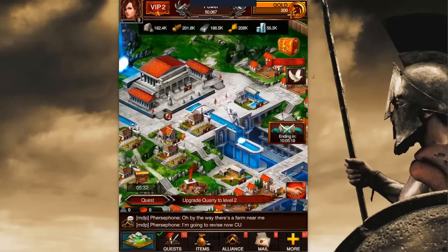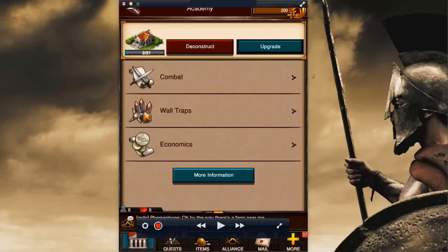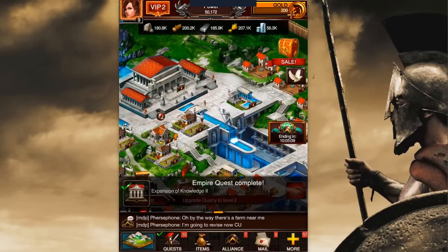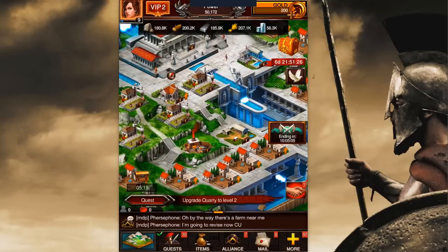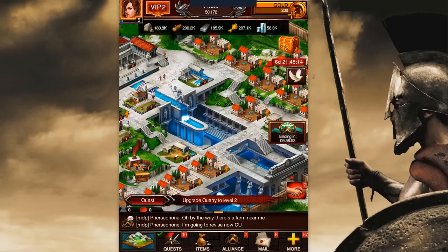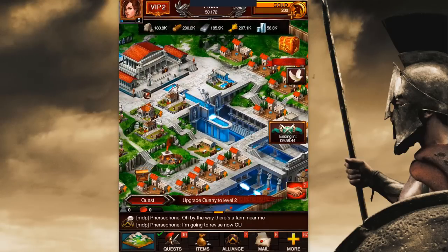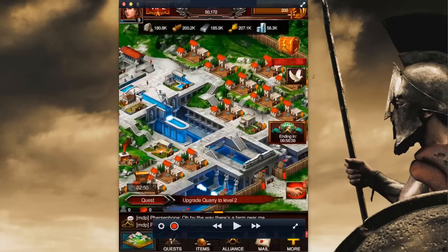Up until stronghold level five, things operate a little differently. Right here we're actually able to upgrade the stronghold again because I had upgraded the walls twice. So we're going to go ahead and upgrade the stronghold again. Now we've got an even longer period of time, but I'm going to use some speed ups. People keep helping me, which is reducing the time. I have a bunch of 15-minute speed ups, so I'll use one of those. The Academy upgrade is free too, so let's upgrade that. At this point following Athena's recommended quests ends up not being a really bad way to go.